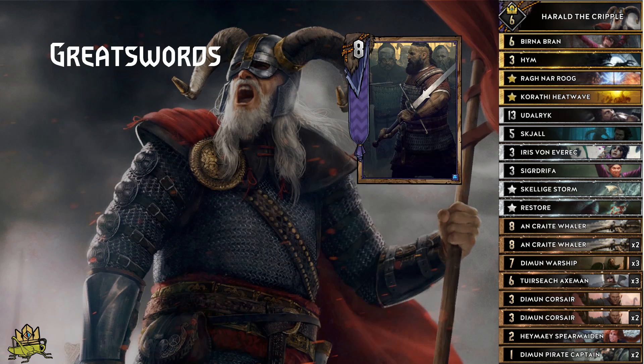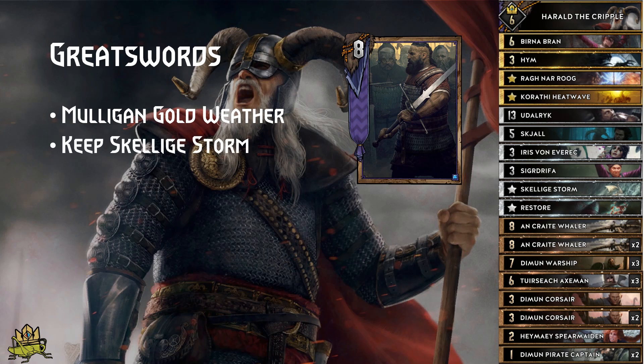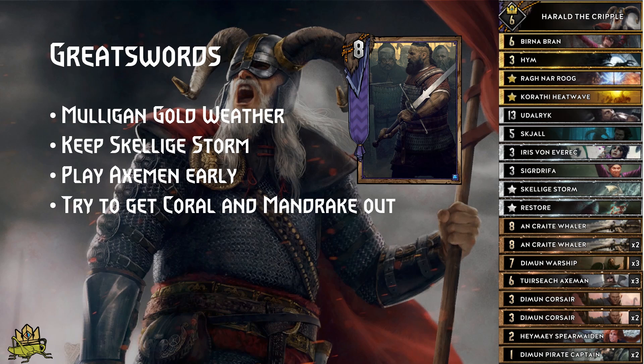Great Swords matchup: your weather may be soaked by their Great Swords, but their ships will trigger your X-Men. Mulligan your gold weather, because the Great Swords will soak most of the damage and you don't want to trigger his engines for him. Skelliger Storm on the other hand is good to have, because as soon as he lines up units, Skelliger Storm will deal 3 damage per turn as long as the first unit it hits is the enemy Longship. Play your X-Men early, even before the weather, then apply Skelliger Storm and use your Vailers to pull units into the storm while breaking up their Longship Great Swords combo. Don't forget they have Coral and Mandrake while you have no removal, so getting those out of your enemy's hand in round 1 is very helpful. Don't rely on X-Men as your finisher; instead try to go for the Restore into Captains into Iris combo. If Coral has not been played, you can also bait Coral with your Iris so you can deploy X-Men afterwards.